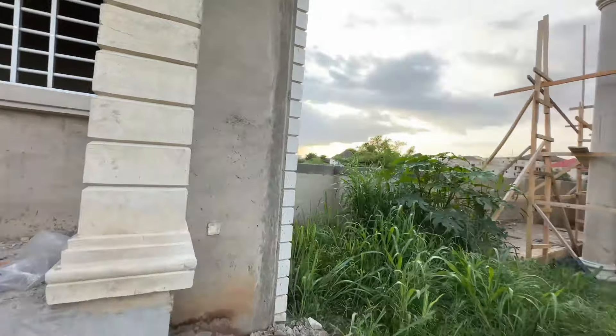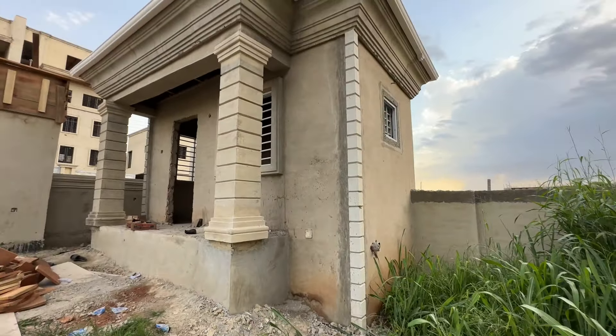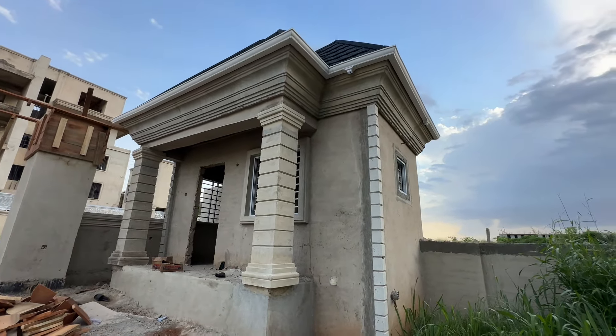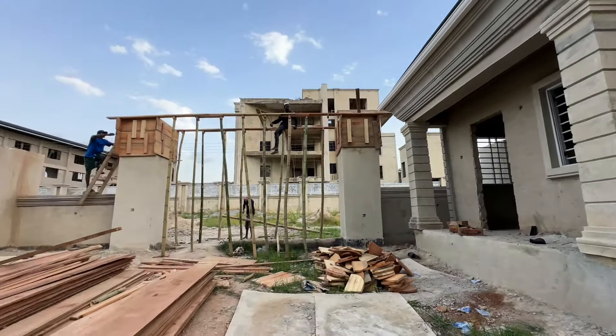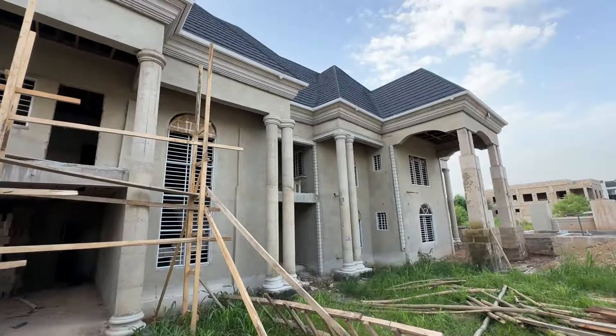Let's go to this side. Let me show you these simple edges. Look at this corner edges here. This is the security house. You can look at this security house parapets and the interior. This is the main gate. Then let's come back to the mansion itself.